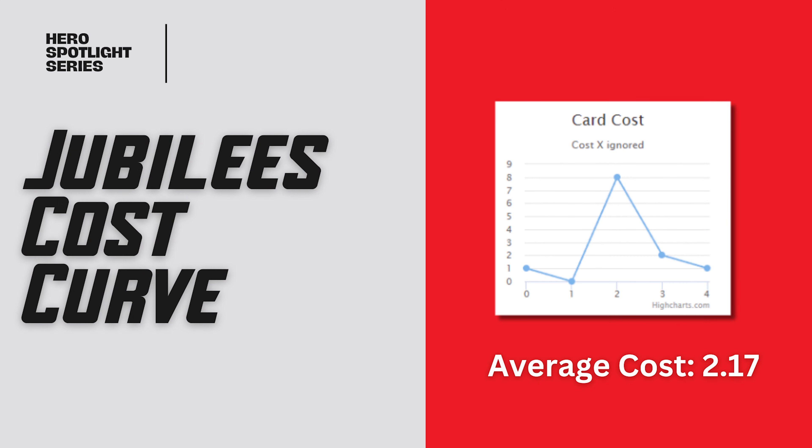That leads us into Jubilee's cost curve. Jubilee's cost curve is in the top ten highest cost curves in the game, with an average of 2.17 per card. Usually I see this as a weakness, but I don't actually know if that's true in this case, because if her upgrades reward how much you pay for cards, you kind of want expensive cards so that you can get more value out of your upgrades. If you have low cost cards, you're not getting as much impact from your upgrades because they are exhaustible cards. So you kind of want to be playing high cost cards, and her kit has those. And it's not too much of a hindrance, especially when you combine it with the three extra doubles in her kit and the resource generator printed on her hero side.